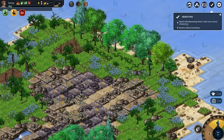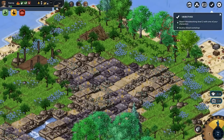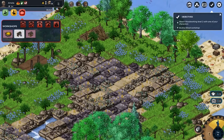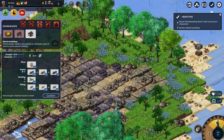We also need to concentrate on our objectives. Woodworking level two is definitely what we need to do now — we need to do a lot more tree chopping before we can get up to level two. We can look at getting a wood workshop as well — that comes under the wood category. For that we'll need a bunch more stuff, so it'll probably be woodworking level two first and then the wood workshop.